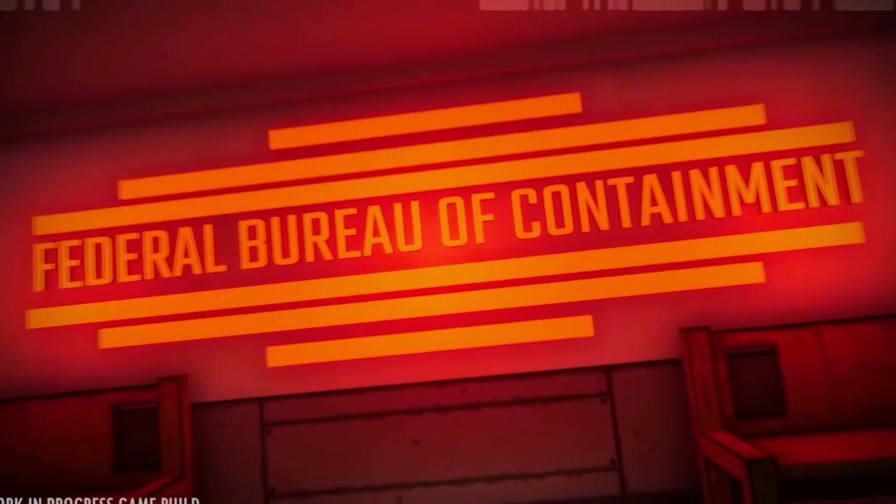Following this opening scene, we are brought down a long hallway. On the door is a symbol that we see many times throughout the trailer. It looks to be the logo for the Federal Bureau of Containment. This symbol or logo depicts a large eye on top of a body, probably to represent how the FBC is an overseer of all the alien creatures — hence the eye over the body. This theme of an eye is something I'll talk about later in the video.